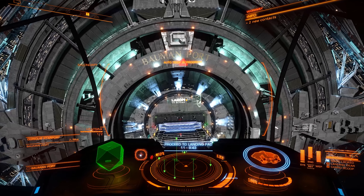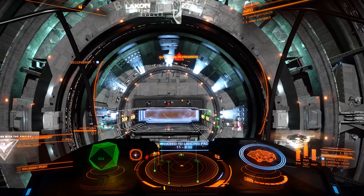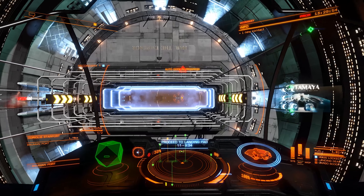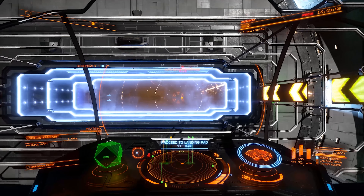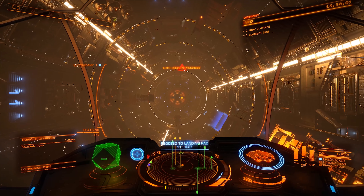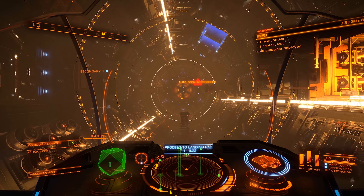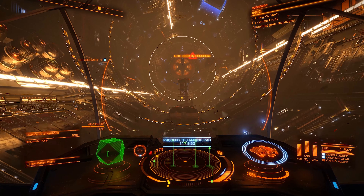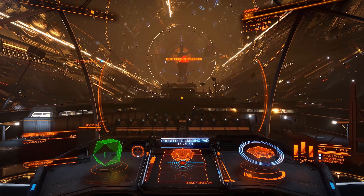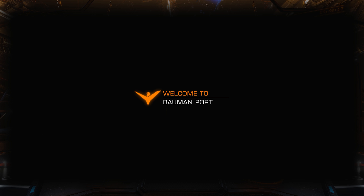This isn't Empire-specific, even though that's what I'm currently grinding because there are some Imperial ships I really want. It also works for Federation, and I think Alliance is the third faction that grants you access to new systems with their permits. It's simple, it works, and it's pretty quick — especially with data deliveries like this one.